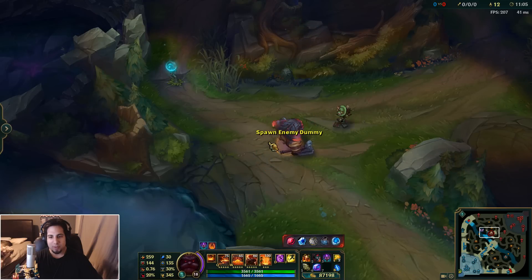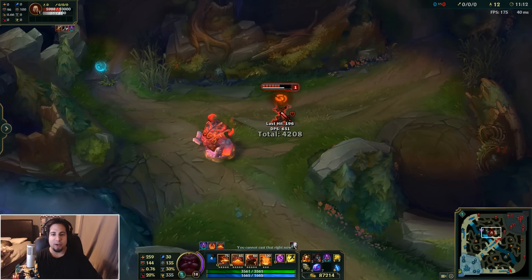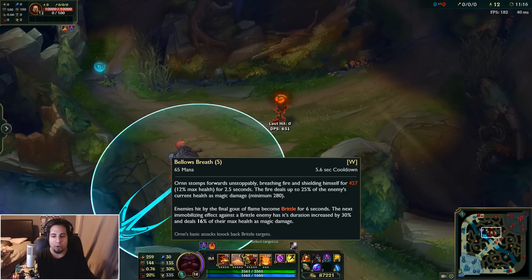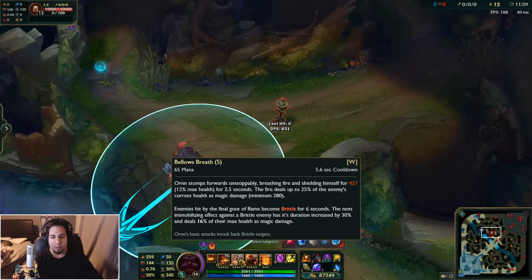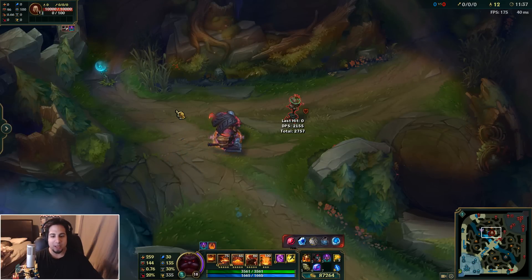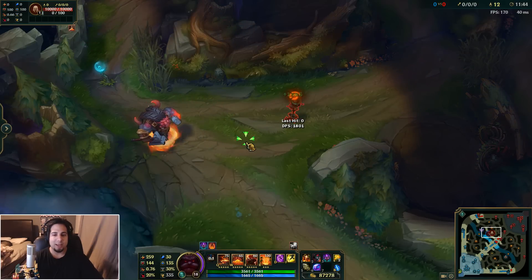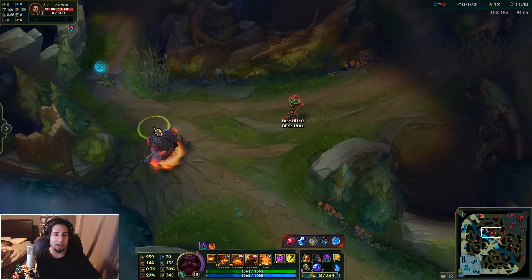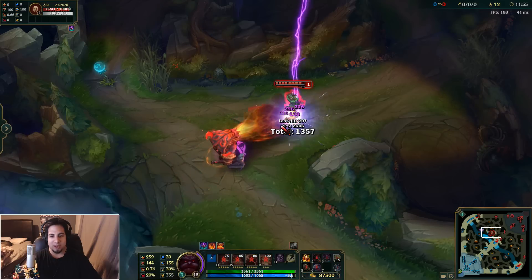Here's his W — it's basically a Rumble Q. Then they become brittle. If you didn't know what this effect does: the fire makes people brittle, and for six seconds the next immobilizing effect against a brittle enemy has its duration increased by 30% and deals 16% of their maximum health. So basically if you have CC, you make somebody brittle and CC them, it lasts maybe a half second to a second longer — which is a long time in League of Legends, especially if someone can burst you down. That's his W — pretty insane.